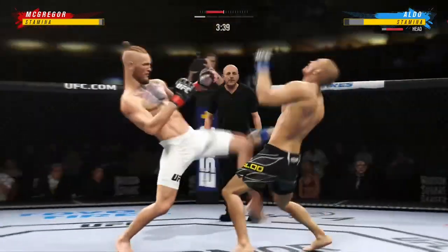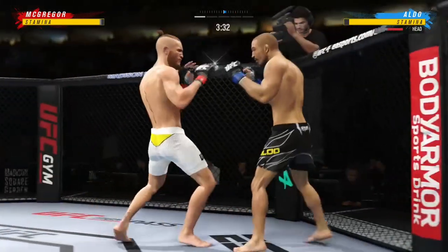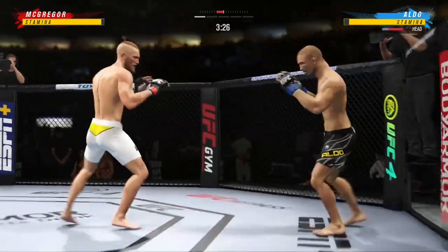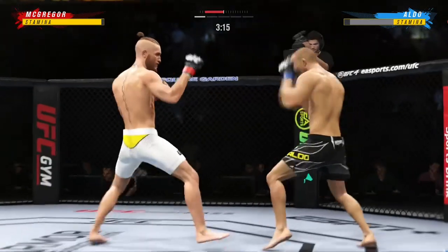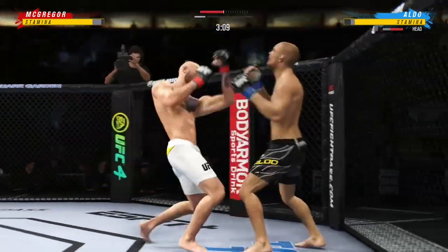He is getting tagged repeatedly. Nice combination of strikes up top — beautiful combination up top. I don't understand why the guy is not moving his head. Get your head moving, son. So we pull up the numbers for you here — 34 total strikes have now landed for Conor McGregor. Big left hand punch lands. Now we get back to range.